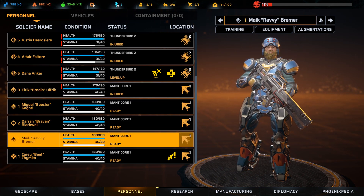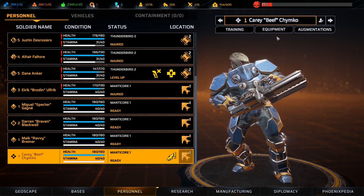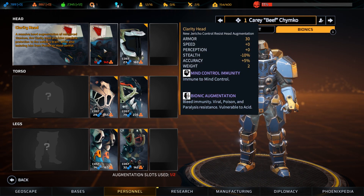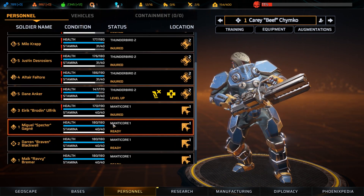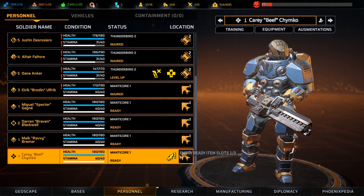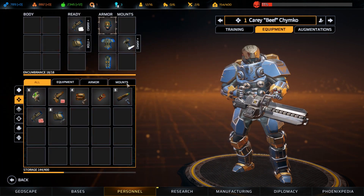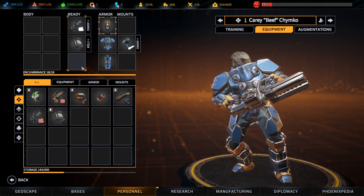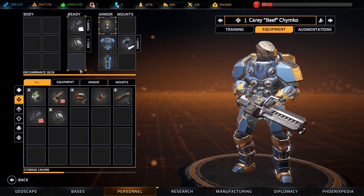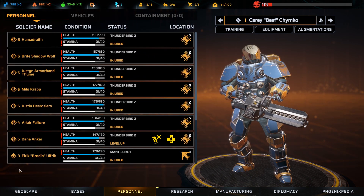I believe we already have those legs on one of our assaults — we grabbed one from New Jericho at some point. Our new heavy comes with an augmentation straight out of the box: the clarity head, which makes him immune to mind control, which could be very useful. He's got some empty ready item slots, but we're already at our encumbrance limit. Once he's leveled up a bit, we can increase his weight limit.